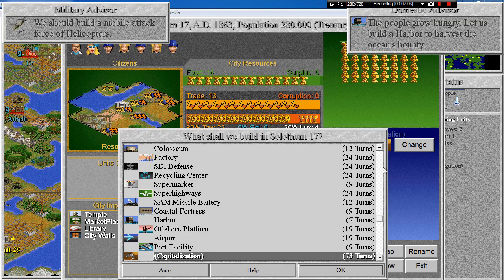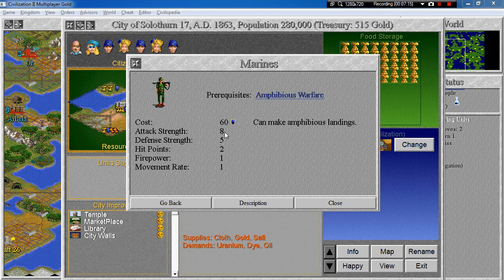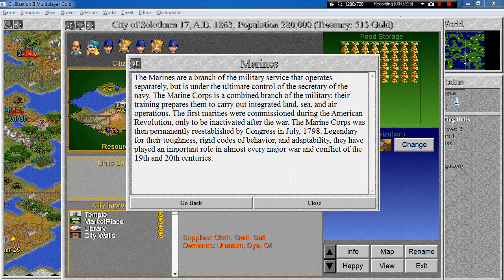Let's read about all these different modern units at our disposal. The first ones we got were the marines — they can make amphibious landings, have decent attack strength and decent defense, but movement rate of 1 only, so I'm not using them that much. The marine corps is a combined military branch trained for integrated sea, land and air operations. First commissioned during the American Revolution, they were permanently re-established by Congress in July 1798, and have played an important role in almost every major war of the 19th and 20th century.